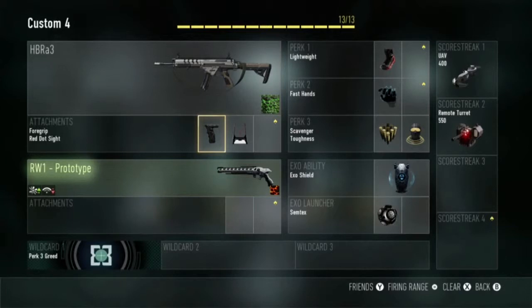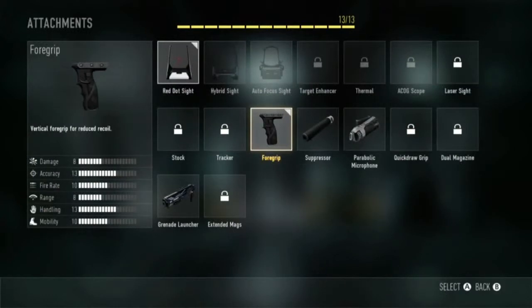But the first attachment is foregrip. Now, this helps with recoil, which I will show you the difference. The difference is pretty a lot — it is pretty much a lot.